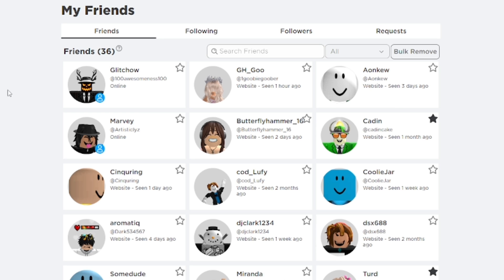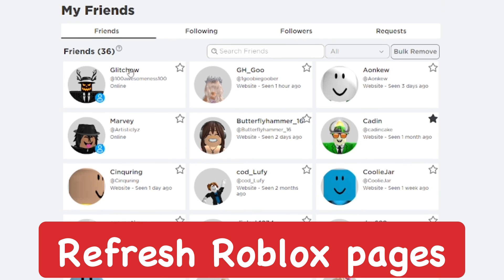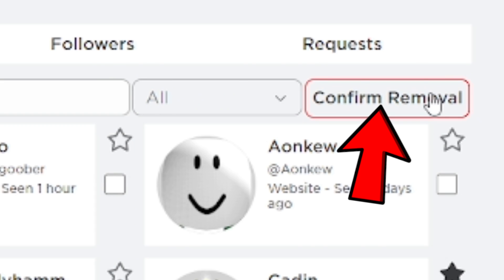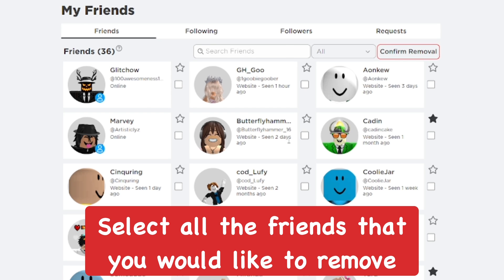After adding and enabling the extension, go to your friends list and refresh the Roblox page. You should now see a button that says Bulk Remove — go ahead and click on that. From here you'll be able to select any friends you want to remove.